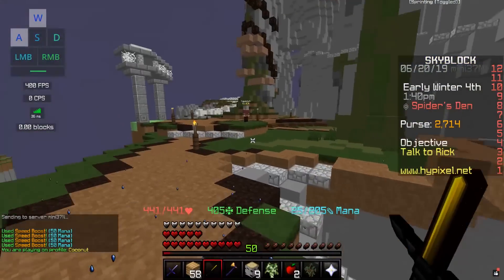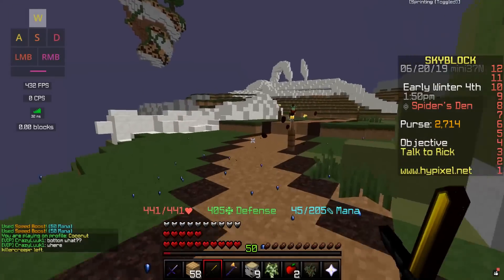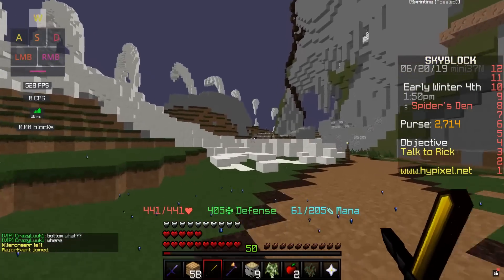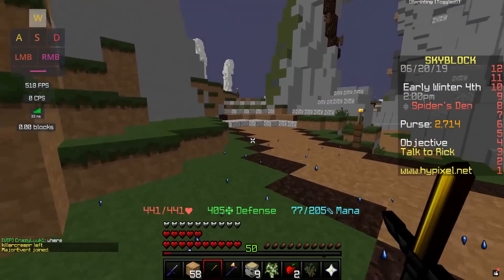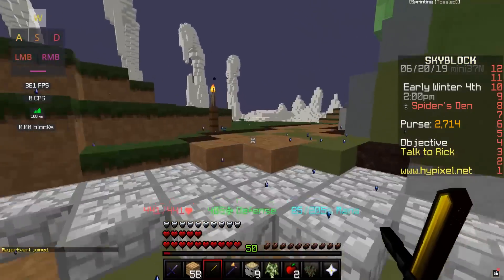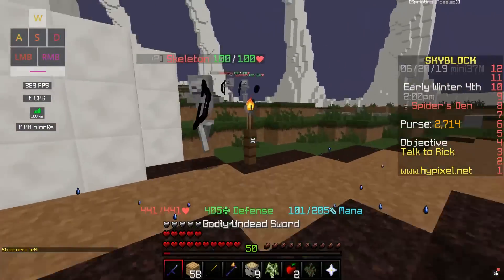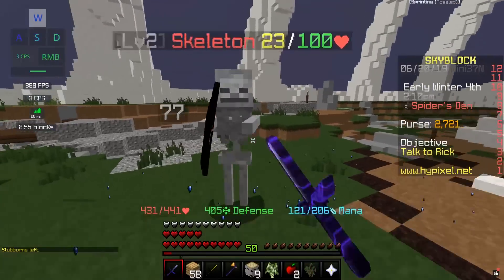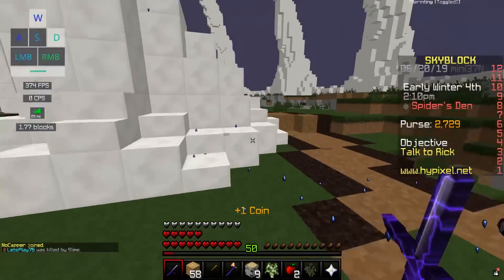If you want to grind skeletons, a good place is over here in the skeleton area — basically the skeleton of a dinosaur. There's a bunch of skeletons, and this is also where you can get gravel, which is good for a gravel minion. The bones are also useful for things like the hurricane bow.